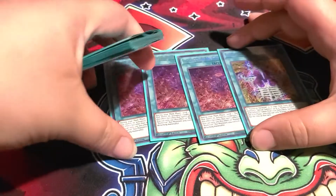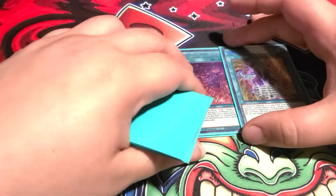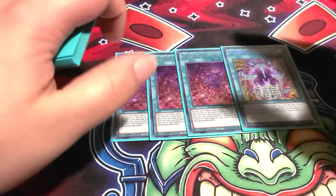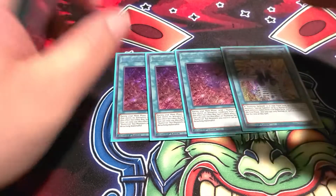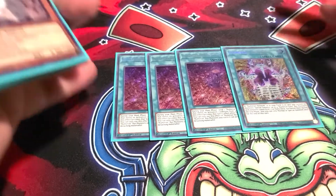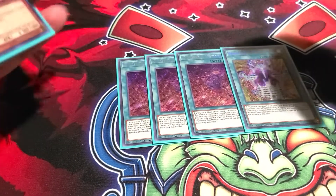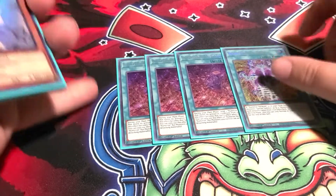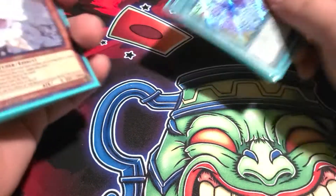...the Numerons. I'm playing three field spells and one Numeron Calling. I hard draw into the field spell too much — that's why you don't see me playing Numeron Wall or Terraforming. When you see it you see it, when you don't you don't. The deck can go first or second, it really doesn't matter. The deck is very flexible — you guys can change it up.